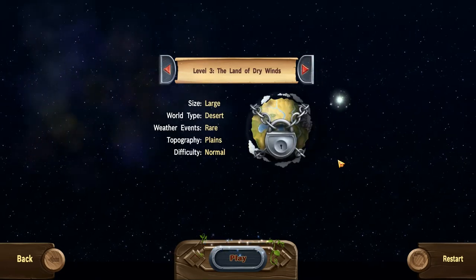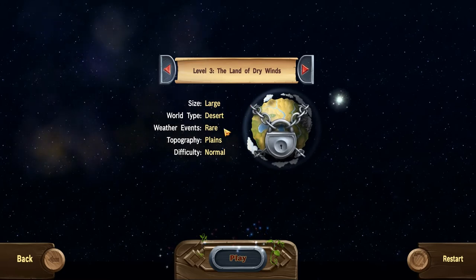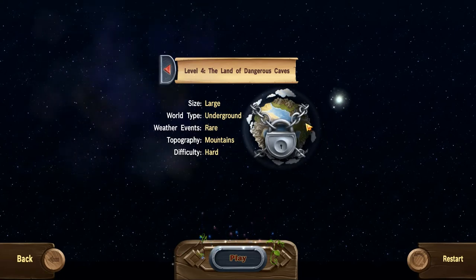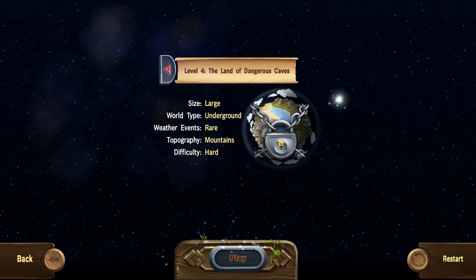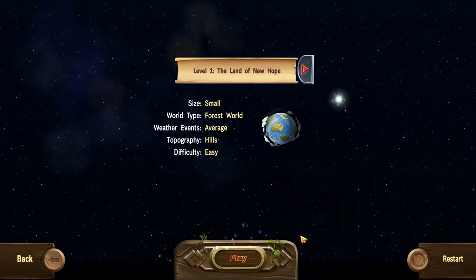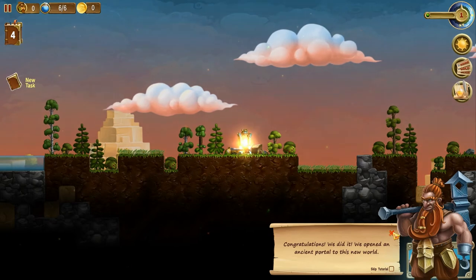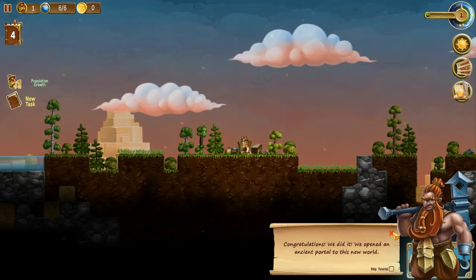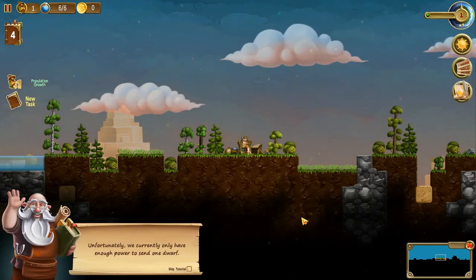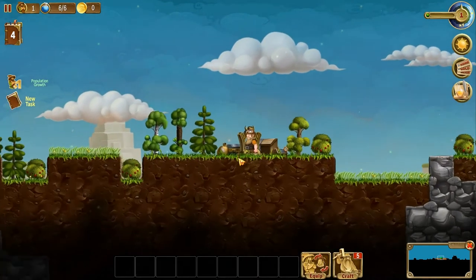Then we go into a medium-sized world which is ice — you get attacked by yetis and other snow creatures, average weather, mountains, normal difficulty. Then you get into the desert world with mummies and pyramids. Then there's an underground world full of huge mushrooms — quite different. But we've got to begin back here at the small forested world, the Land of New Hope. I'll skip the tutorial and just explain things as I go.